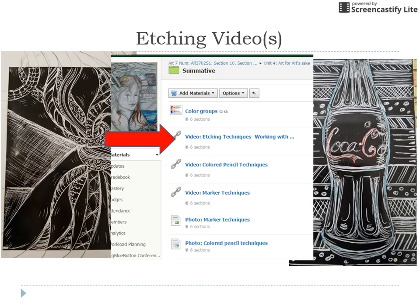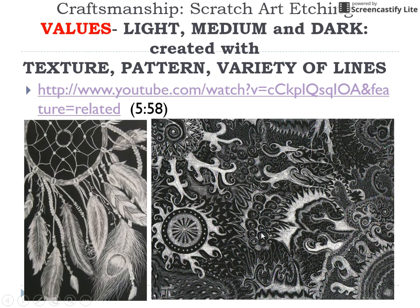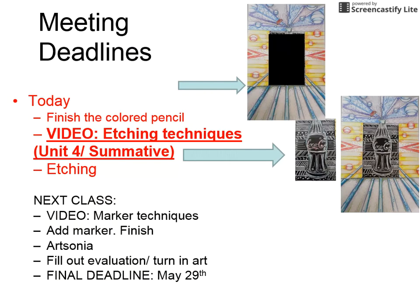For etching videos, watch the first one for sure; the other two are on Unit 4 Summative if you need them. There are also colored pencil videos. There's a link to an additional video of artists working with scratch art paper that might help you — you're welcome to watch part or all of those. So here's what we're doing today: finish the colored pencil, make sure you have at least three different colored pencil techniques and two color groups, then watch the video on etching.